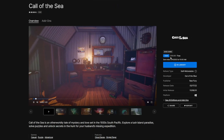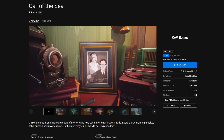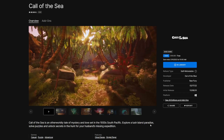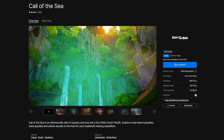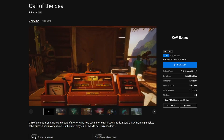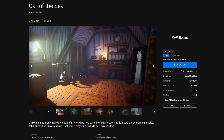Call of the Sea is usually $20 but it's currently free to keep. Call of the Sea is an otherworldly tale of mystery and love set in the 1930s South Pacific. Solve puzzles and unlock secrets in the hunt for your husband's missing expedition. It's a casual puzzle adventure game, single player. Look at the quality of these graphics — look at them, it's all nice.